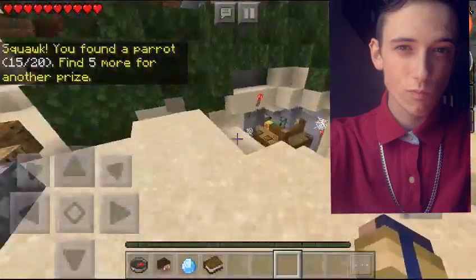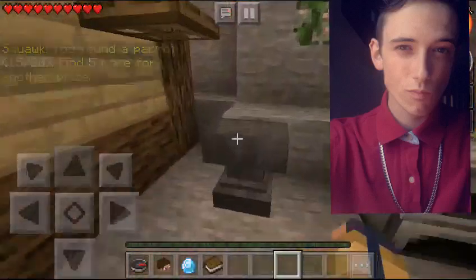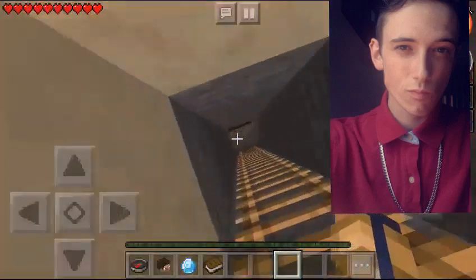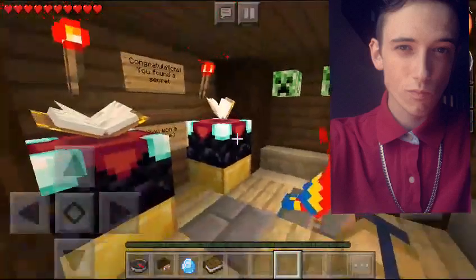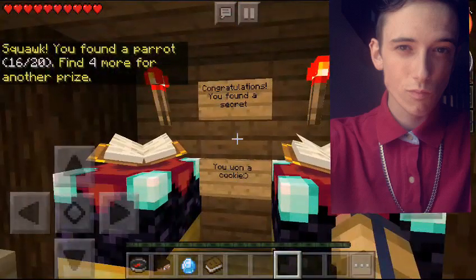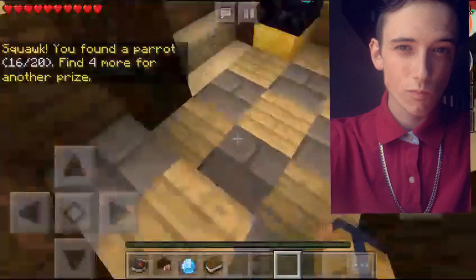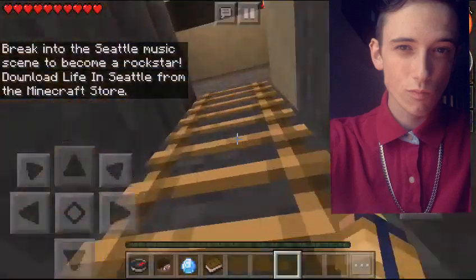The next one is located right close to it. If you come on over here to the back right of the building, come on down, then you shall get yourself in the hole if you can manage it. Come down here and you will find the beautiful bird you have been waiting for. Congratulations, you found a secret — you want a cookie? Where's my cookie? Give me my cookie. They lied. But regardless, that is our 16th bird.